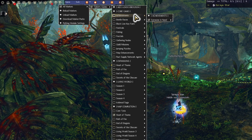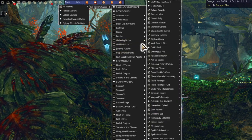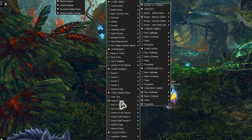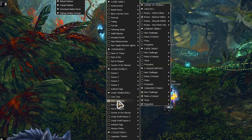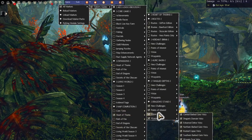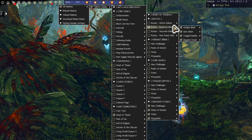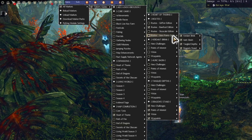Du kannst Ressourcen sammeln, haben Farmingrouten drin, Jumping Puzzles, Gildenmissionen - wo was ist. Wirklich super viel. Und für die Kartenerkundung geht man dann unter MapComplete, sucht sich die jeweilige Staffelerweiterung aus. Wir haben jetzt Heart of Thorns und haben dann hier ganz oben den normalen Reiter. Unter Routen kannst du dann den Greif nehmen, zu Fuß natürlich die Himmelsschuppe, und kannst Hero Points noch natürlich machen.